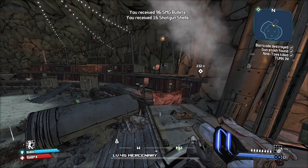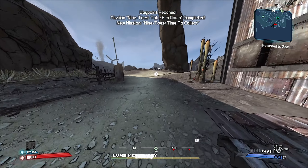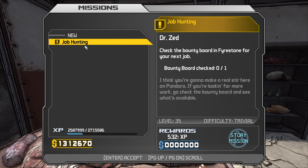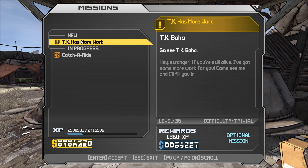I never realized this: TK Baha has scratches on his goggles right there that line up with the scratches from the scars on his face. So does that mean he was wearing these goggles when he was attacked and just left them? Or did he carve the scars into the eyes himself to show what happened? I feel like that's probably what happened. Fascinating — that's some great symbolism right there, TK.